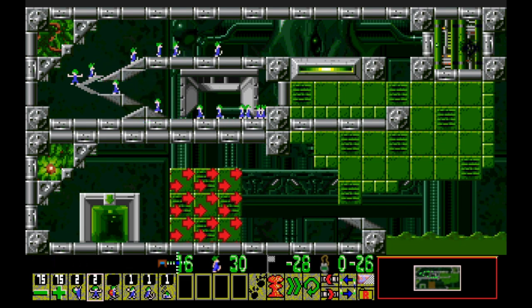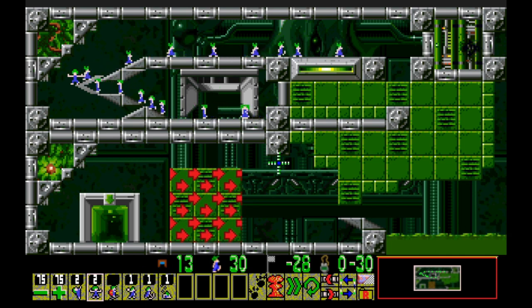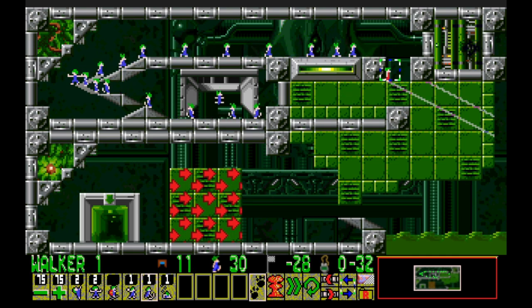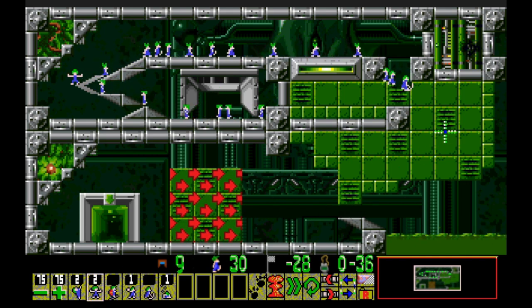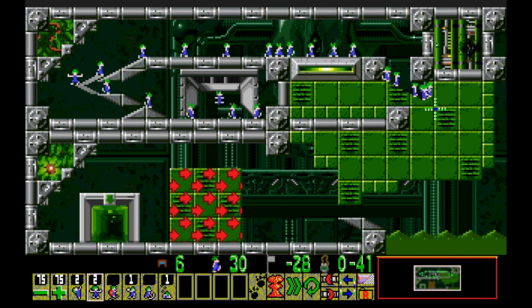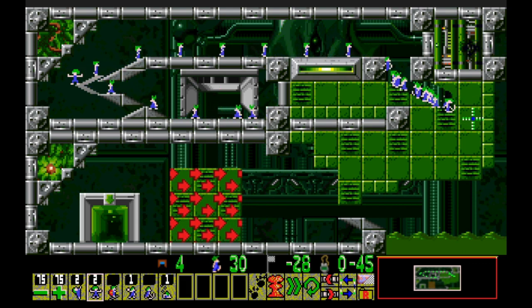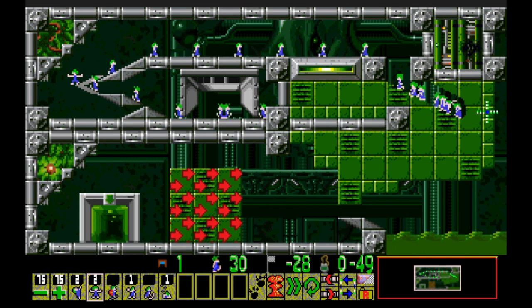So we're gonna do the same thing here. This is why we end up saving 28 lemmings — we're gonna do the same thing with this guy. He's dead now, just an eternity of blocking. Then we're gonna go down into here and block at a point that makes it so he turns around. Got it — probably to about here, but he's gonna have to get way out past that miner.